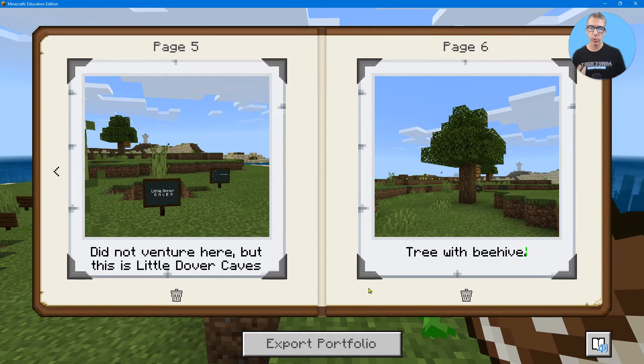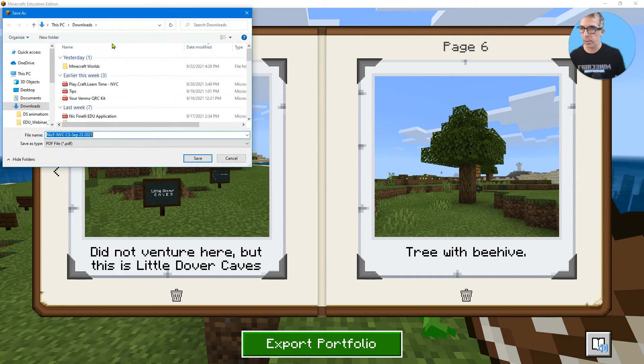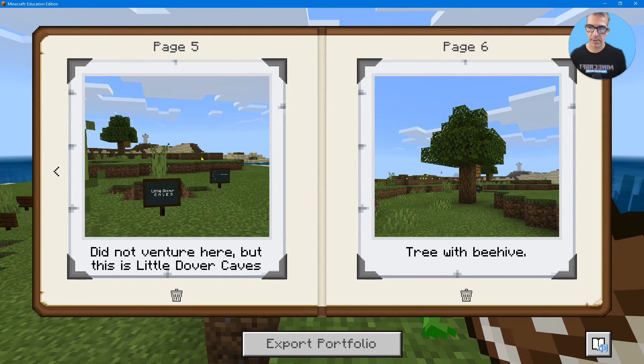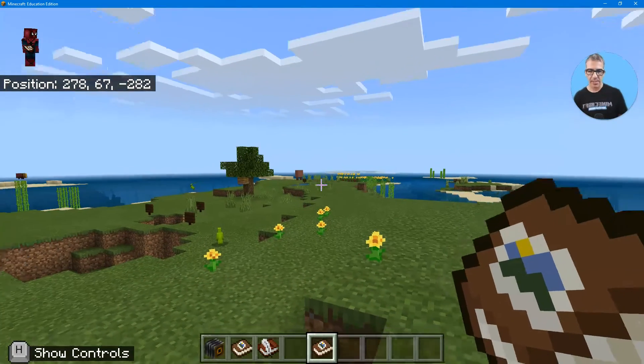Now the last part is I want to export it. So I'm going to click on export. It will open up on my computer and ask where you want to put it. It has the name of the world and the date in the filename. So I can just retitle this 'photo essay.' I hit save — ta-da, it's there, it's exported.